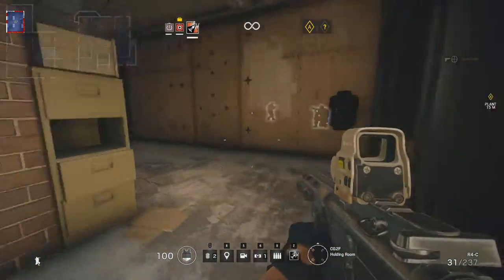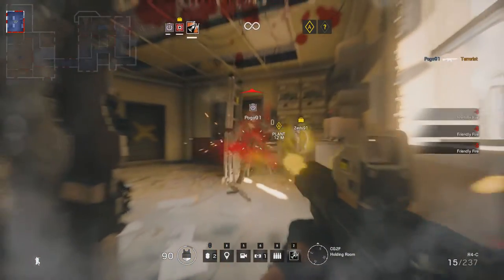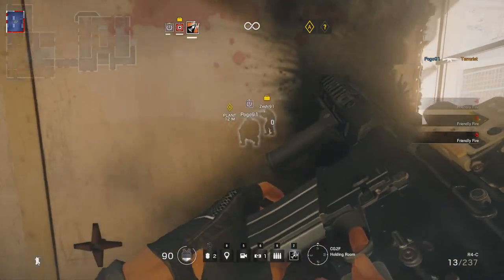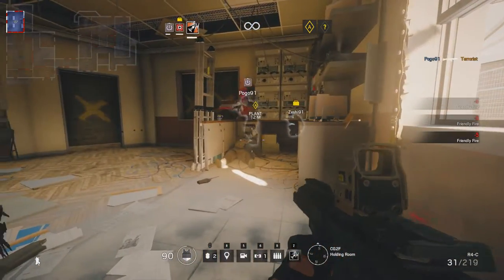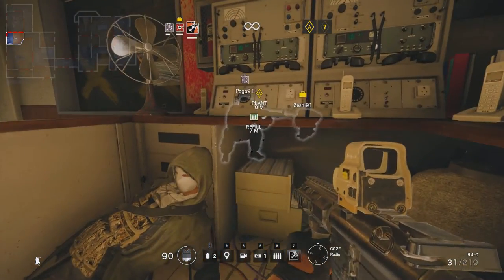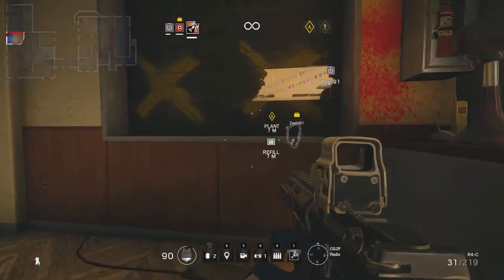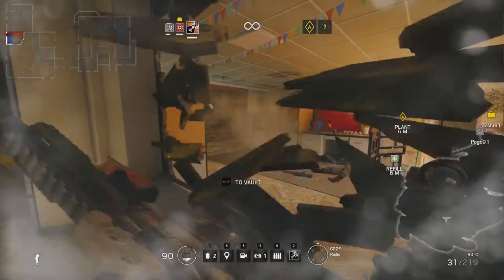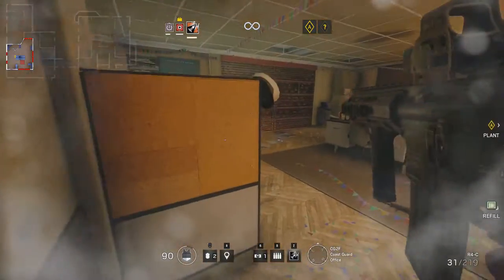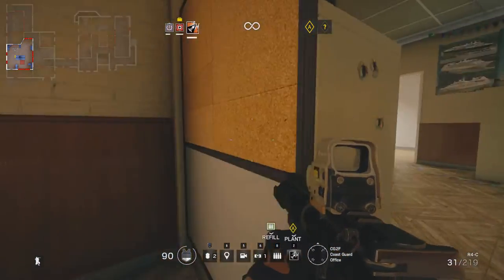Ready? Breaching! I managed to get a kill assist and hit my buddy three times. Now that takes some skill. The radio room has a window to the west and solid walls apart from the one to the north. There's a window going through to the coast guard office and the doorway will actually get you there as well. The coast guard office is a relatively large room with two windows to the west.